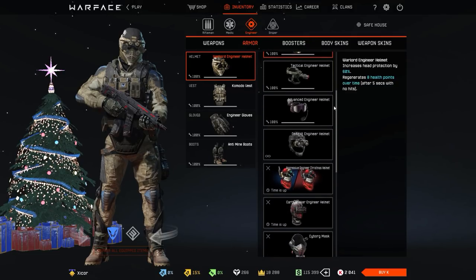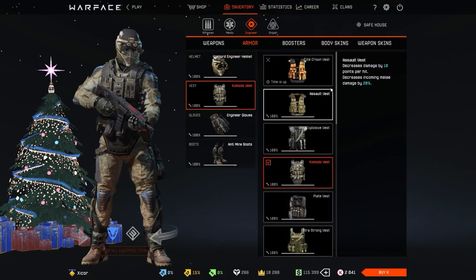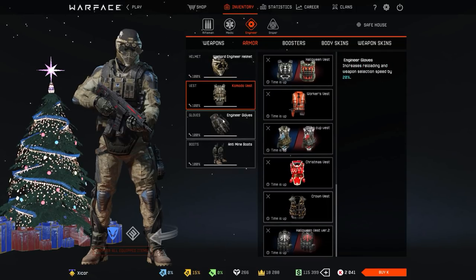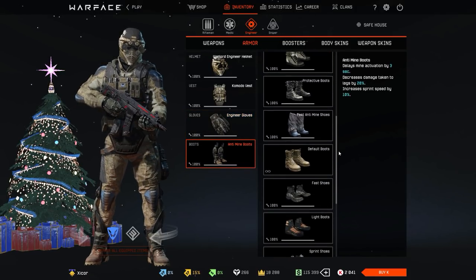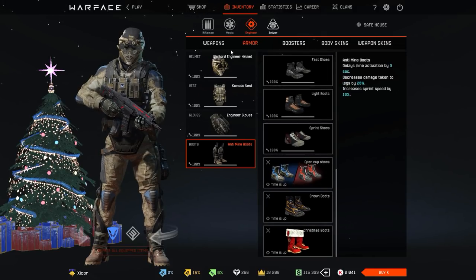The helmets — same thing, nothing special. This is what the old engineer crown one used to look like. Vests — nothing special. Gloves. Then we get to boots — here are the ones I have.